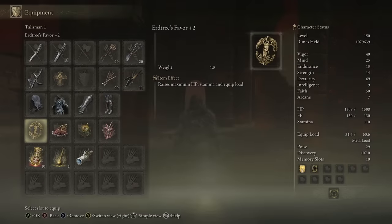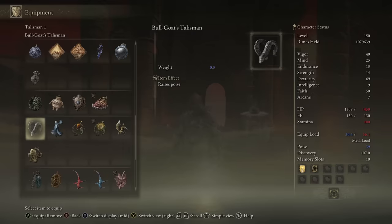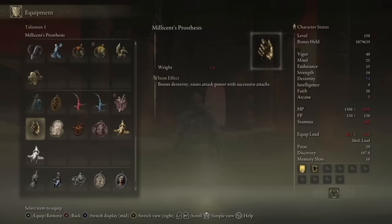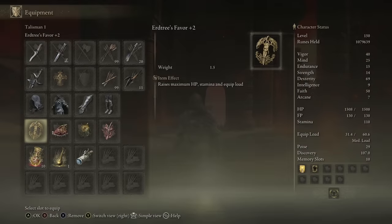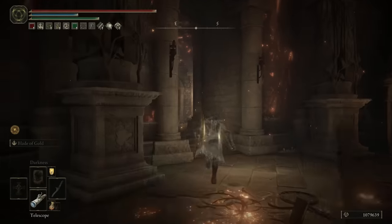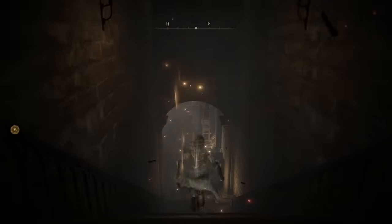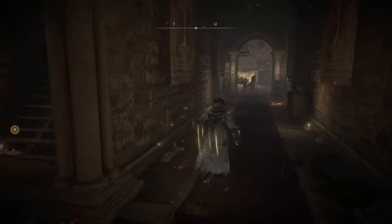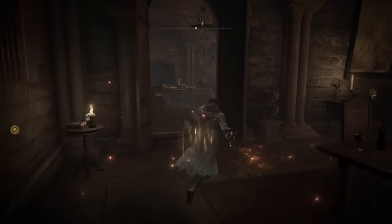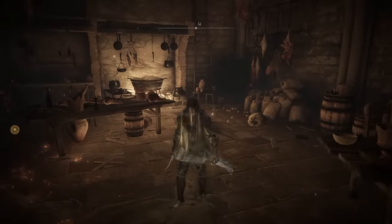Lastly I am running Erdtree's Favor plus two in a filler slot. There's so much I could recommend for this slot: the Green Turtle Talisman for faster stamina recovery, Bull Goat Talisman for PvP to give yourself some poise, Millicent's Prosthesis to combo your attack power and get some dex — there are so many things you can put in that slot. The Erdtree's Favor is great because it increases your HP, stamina, and equip load. To get the Darkness Incantation, you actually need to be at the Roundtable Hold and you will need a total of three Stonesword Keys. It's just beyond the blacksmith — we go downstairs and there are two barriers of entry, the first requiring one key, and as we go in we turn left and go through, which requires two Stonesword Keys. Inside we've got drops and items, and one of them is the Darkness Incantation.